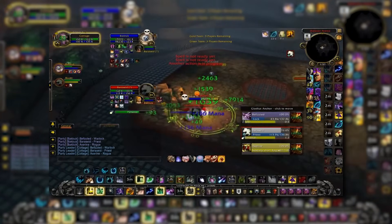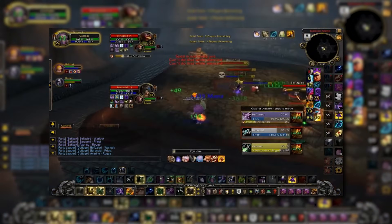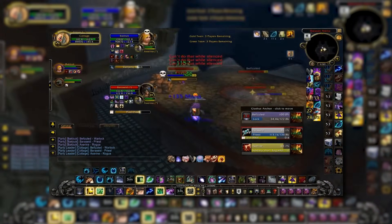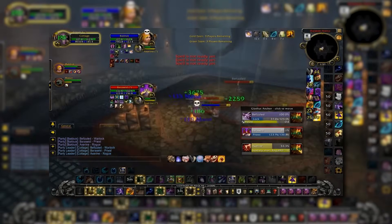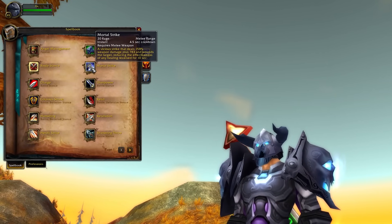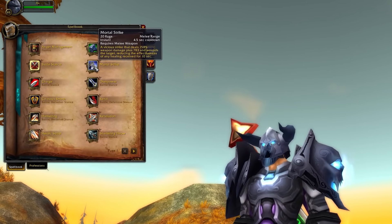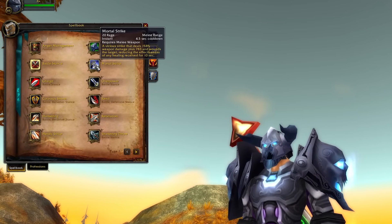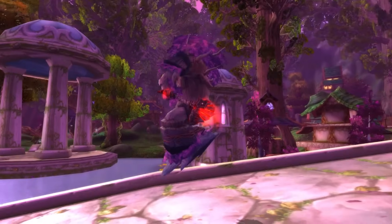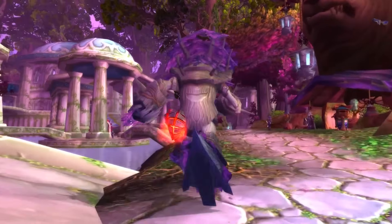Resto Druids are now the only Druids that can shift out of roots or slows on demand, making them very difficult to lock down for any period of time. When you finally do close the gap, they have HoTs running and can just shift into Bear form or pop Barkskin to reduce a ton of damage taken. Also worth mentioning for Cata PvP — Mortal Strike effects have been reduced from 50% effectiveness down to 25%, which is a buff to all healers in PvP. I wouldn't say Resto Druid is an absolute S-tier pick in Cata for PvP however, due to being a bit lacking on the cooldown side of things. Nevertheless, they are strong.